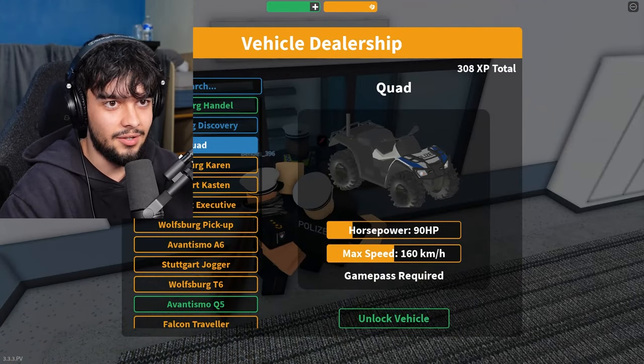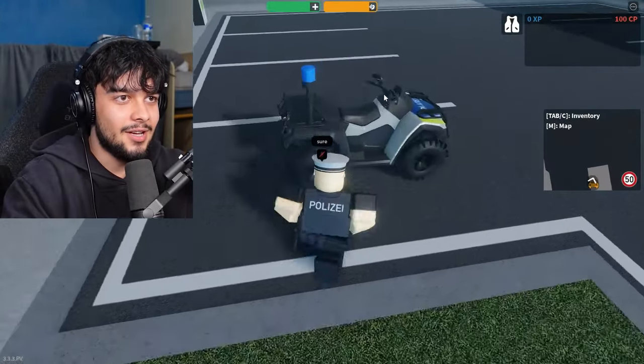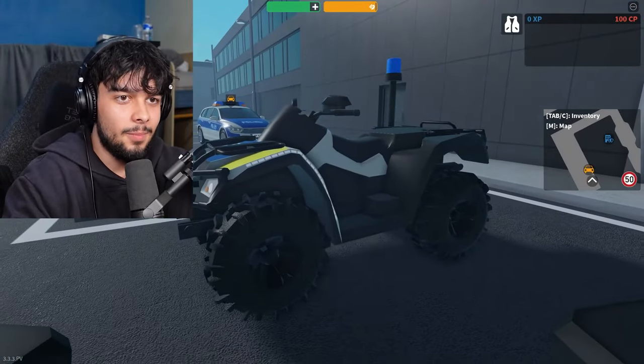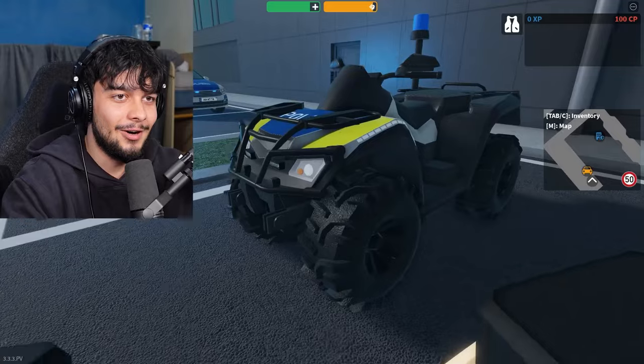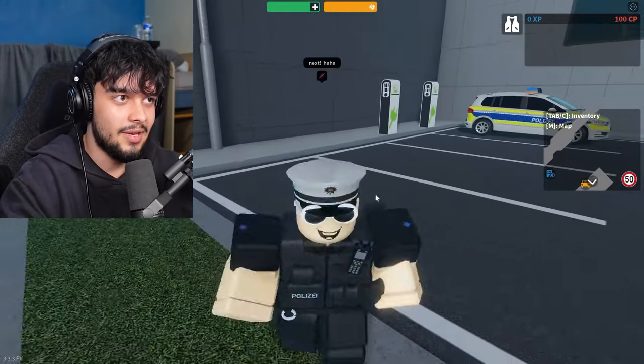Next up is the quad. It's a little quad bike — you can go off-roading with it, it has a light on the back, and the little police branding on the front looks really cool. It's a nice little vehicle but we won't go too in depth with it.